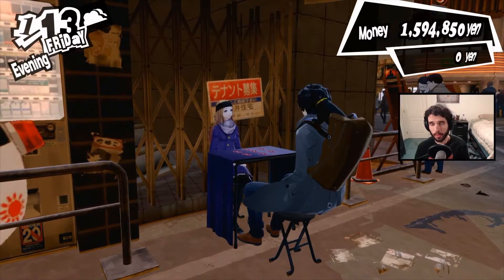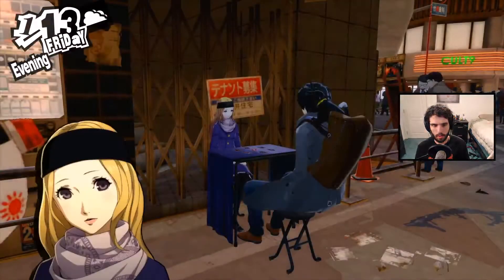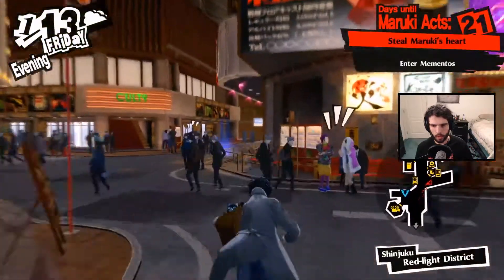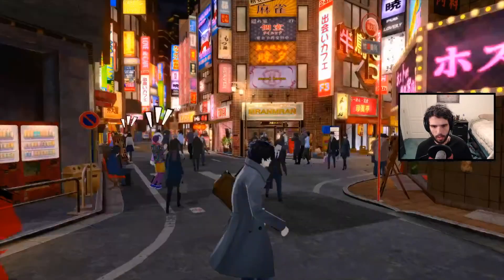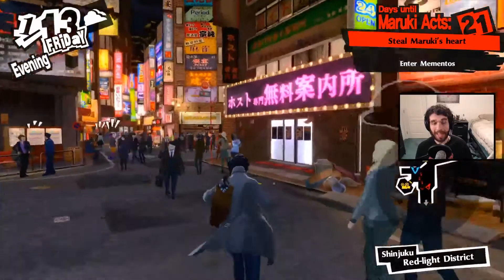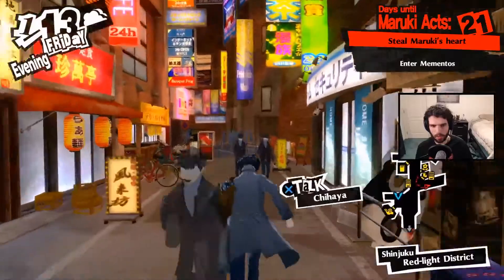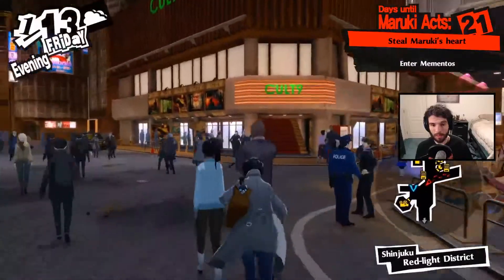I would love to hit Sumire Rank 10, so I want to make sure we're getting that. Do we want to proc a fusion alarm? Yeah, for sure. We've been doing it exactly as we've had time for it, so that's probably going to be fine. The game hasn't given us any time to do Sumire's confidant until today — this was the first day we've had it open. So maybe going with Ann's upgrade was the right call.